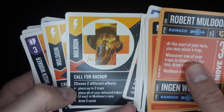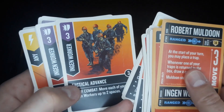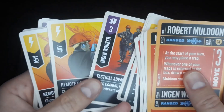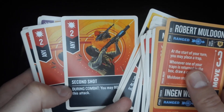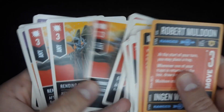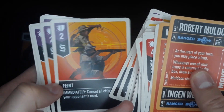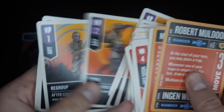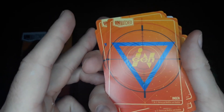The cards feature some great classic lines from Jurassic Park and classic imagery from the movie. As the InGen player you're laying traps to take out the Raptors, using different types of shots, running away for defenses, and regrouping. So that's the InGen deck.